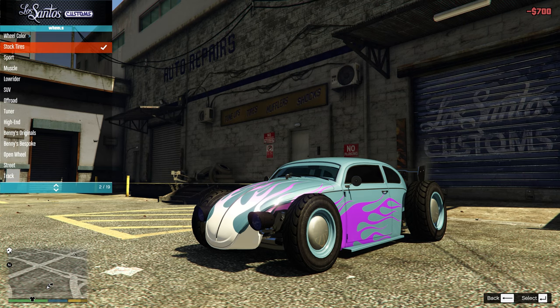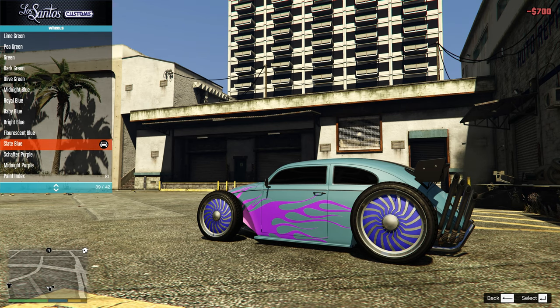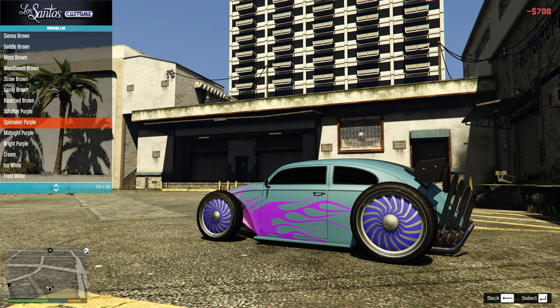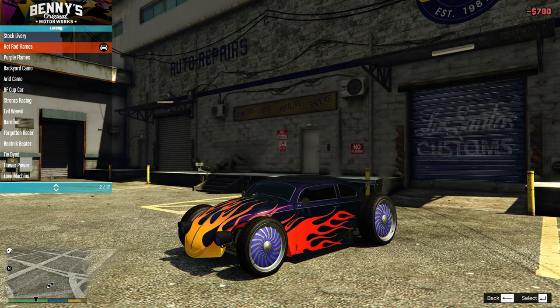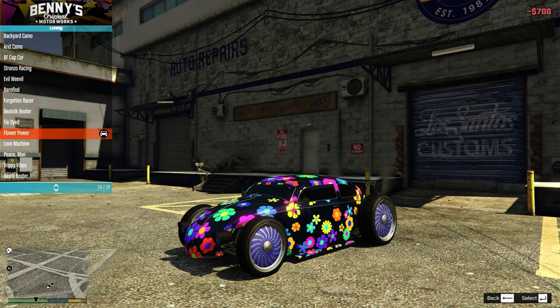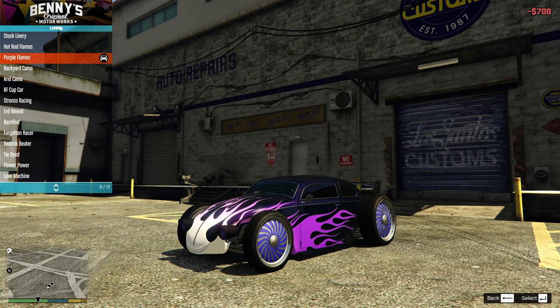This guy had some beautiful Bennies rims on there — they are clean right here, it's these wheels. For wheel color, I'm pretty sure he had something along the lines of that slate blue. Then for the paint, we're going to put on a custom midnight purple. Here is regular midnight purple — oh, that looks clean the way it is. You honestly don't even need to change that. Every livery goes with this, they all look clean. I think we're going to go with this one still.